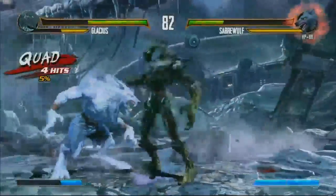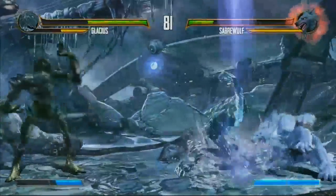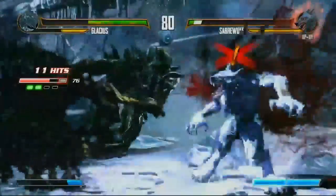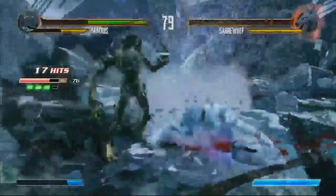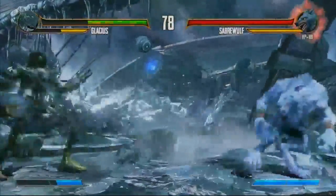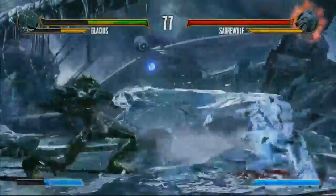You'll also notice his damage output isn't nearly as good as the other two characters, but he's got the zoning tools to make up for it. Not only zoning tools — he has different ways to combo, especially from full-screen, which is kinda ridiculous. We're gonna pull him in from full-screen, goes into the Shadow's full shoulder. Rich is just going in. I think Rich wants to end this early and watch some Marvel — he's trying to kill his opponent.